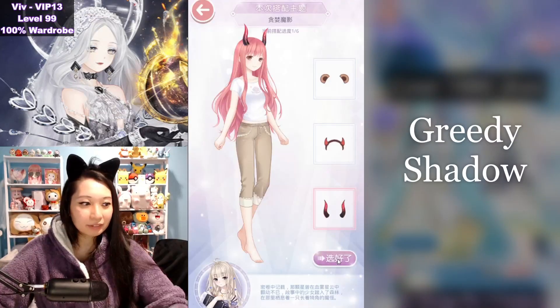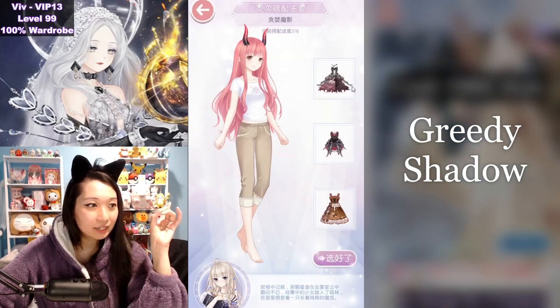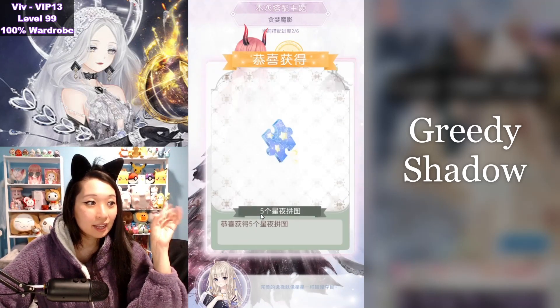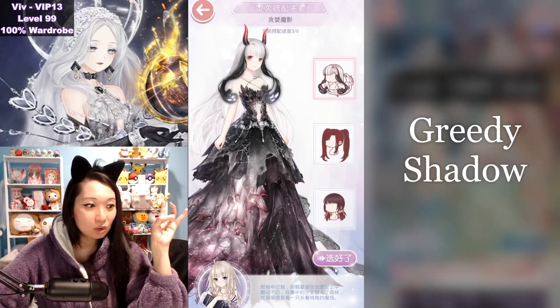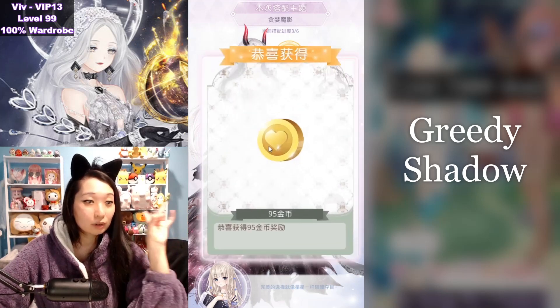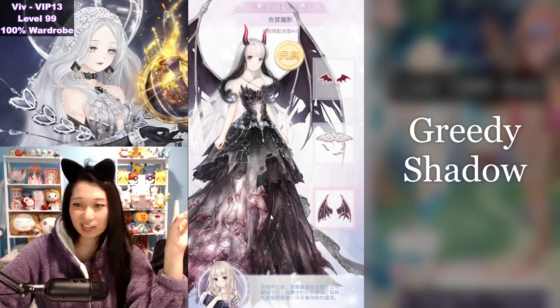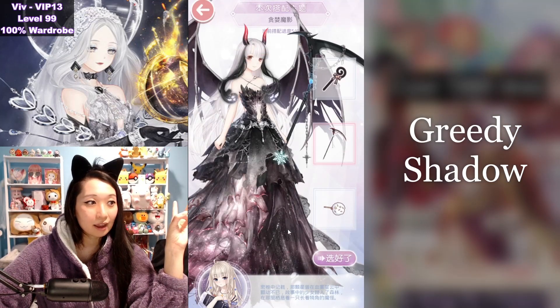Third theme is going to be Greedy Shadow. First up, you are going to pick the horns — get your five event currencies. And then you are going to pick this big scary looking dress right here, and that is five event currencies for getting the S. Up next, we're going to pick this white piece with the little ghosty things, and that's going to be your five event currencies. Next, you're going to pick the devilish wings. And then up next, you are going to pick the scythe.